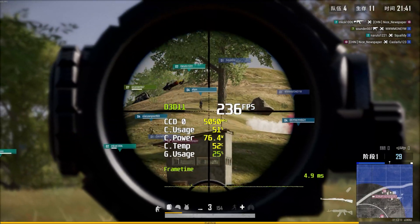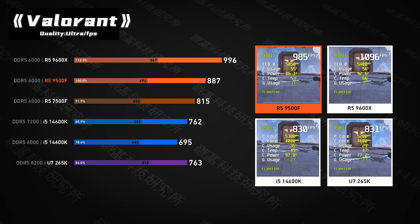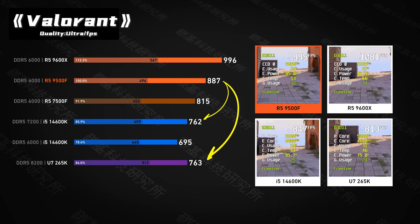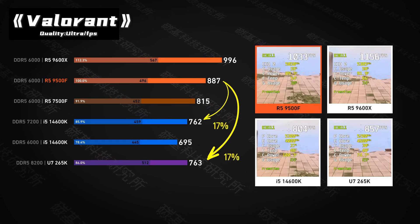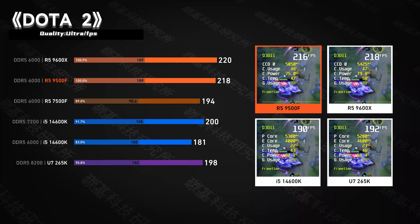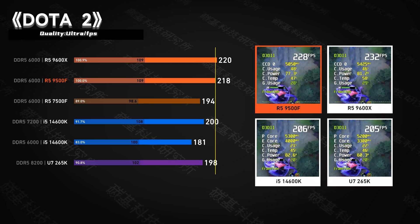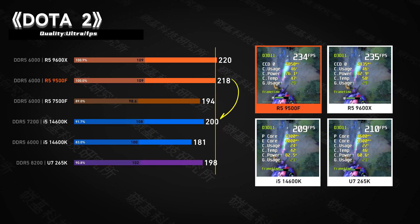In esports, the 9500F is a monster. In Valorant, it doesn't just win — it dominates, pulling ahead of the 14600K by a massive 17%. It's a similar story in Rainbow Six Siege and Dota 2, where the 9500F comfortably leads by about 10% and 9% respectively.